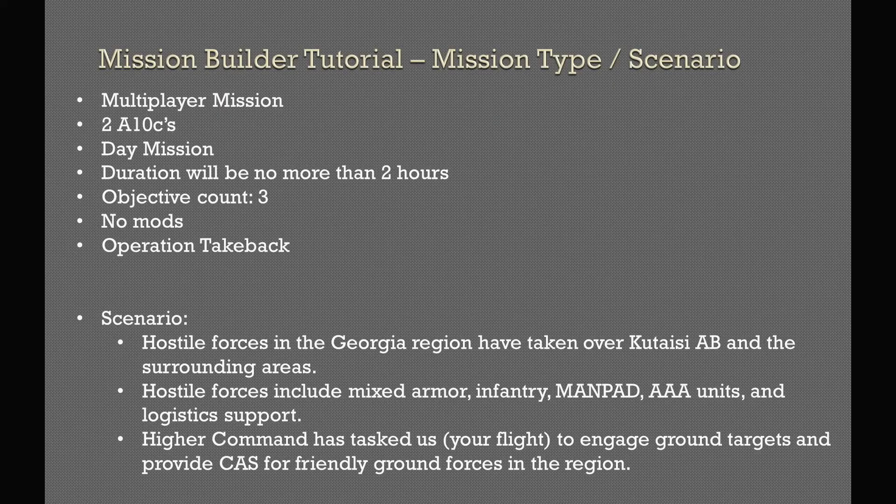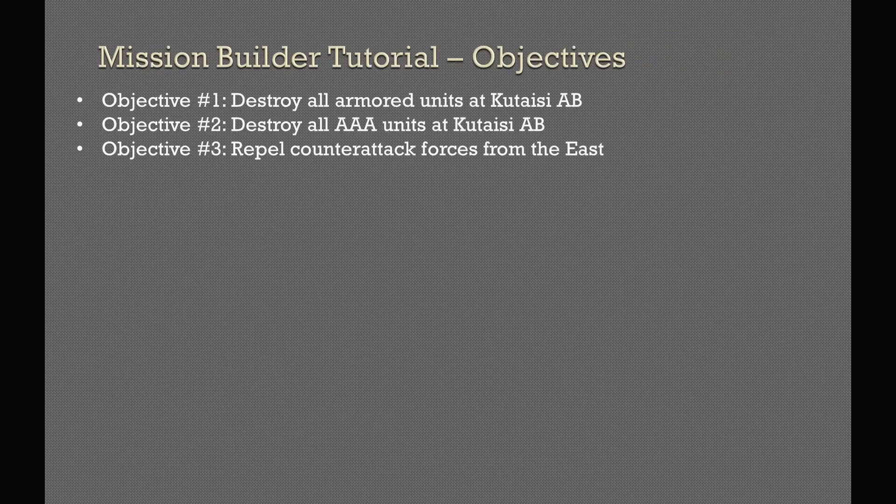So here's what we're going to do: put our mission type and scenario down. Our mission type is a multiplayer mission with two player A-10 Charlie slots, day mission, duration no more than two hours, three main objectives, no mods, and we're going to name it Operation Take Back. Quick scenario: hostile forces in Georgia have taken over Tasi Air Base and the surrounding areas. They include mixed armor, infantry, MANPAD, and AA units with logistical support. Higher command wants us to engage ground targets. Objectives: destroy all armored units at Tasi, destroy all AA units at Tasi, and repel counterattack forces from the east.